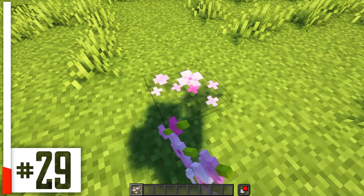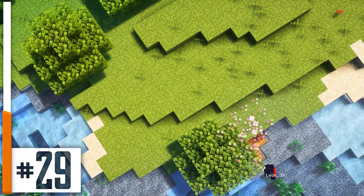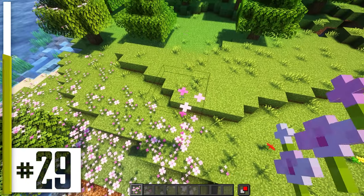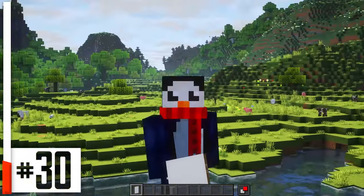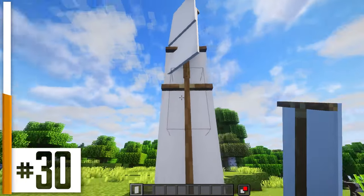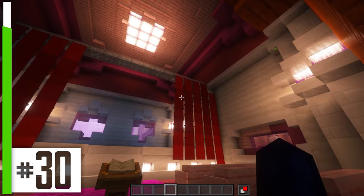Normally, pink petals can only be placed on blocks like grass and dirt. But without block updates, you could place them pretty much anywhere — you could even place them on top of each other. Same goes for banners. Just put them anywhere you want — it doesn't matter if they're attached to something or not. Go nuts with them. Go ahead and make entire curtains out of them.